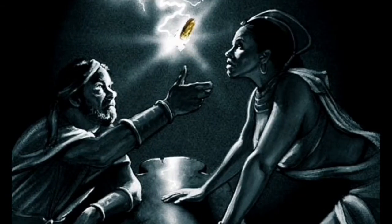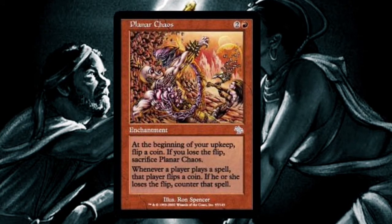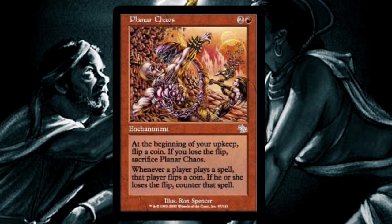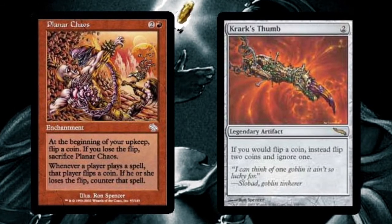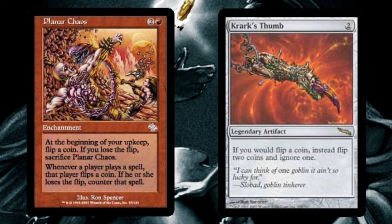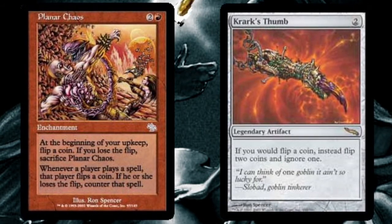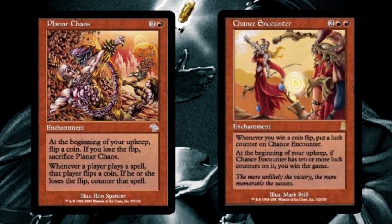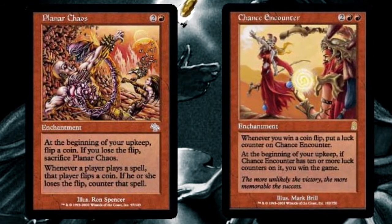Coming in at number 1 is an enchantment so chaotic it has chaos in its name — Planar Chaos. If you're a Two-Face fan or just a fan of random chance, you're going to love this card. You're going to be flipping a lot of coins. If the odds are ever in your favor, you'll be countering spells left and right. True Disciples of Chaos would never forget the handy artifact Crark's Thumb. Like any quality casino, it's important to stack the odds in your favor — it's like they always say, the house always wins. And if you're really feeling lucky, don't forget about Chance Encounter. The flavor text says it best: the more unlikely the victory, the more memorable the success.